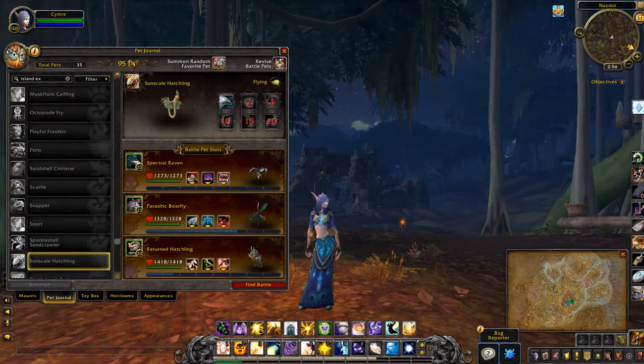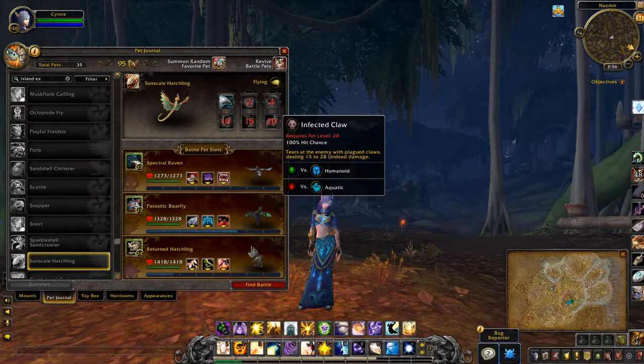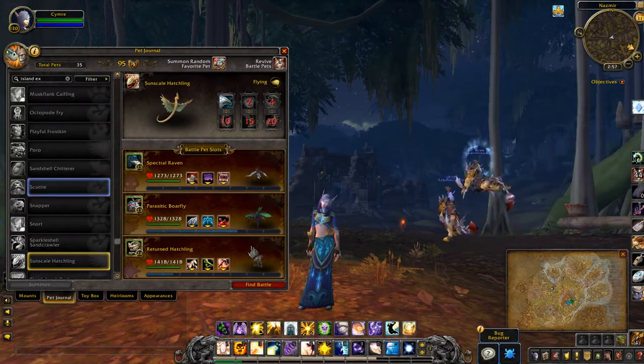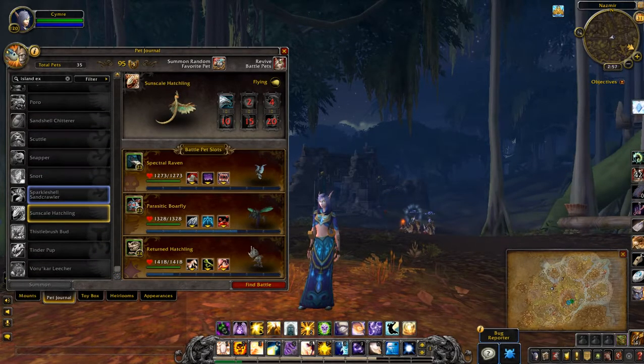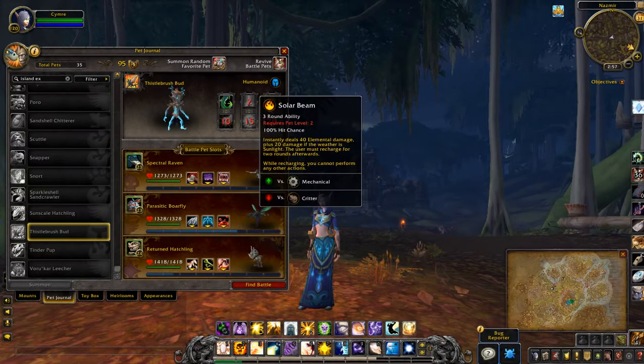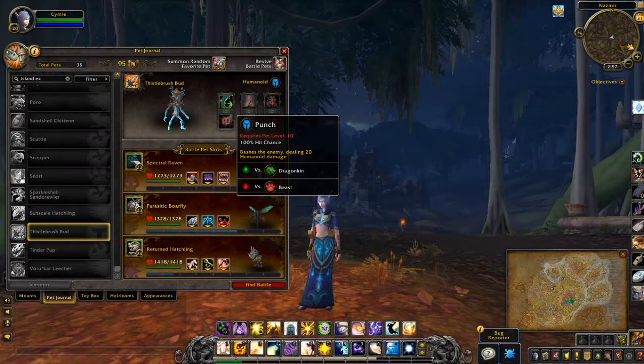Sun Scale Hatchling — ooh, I like the Toxic Skin ones. Thistle Brush Bud — he could be handy to use too.